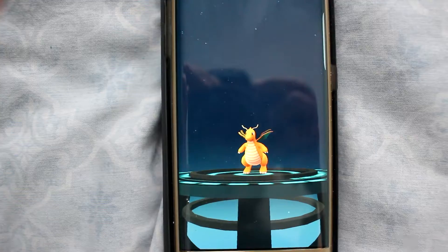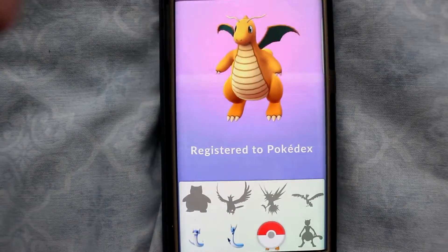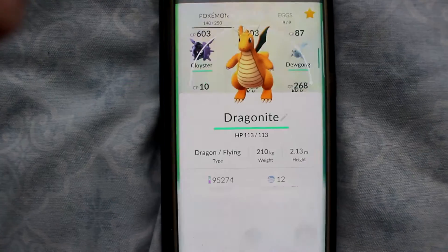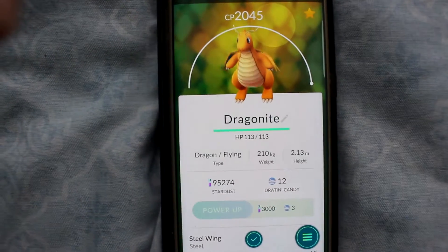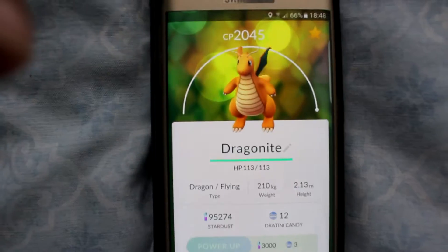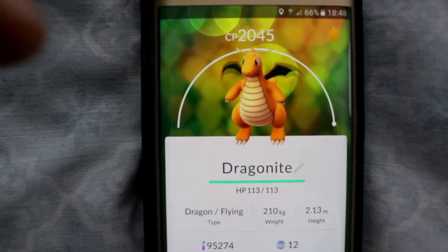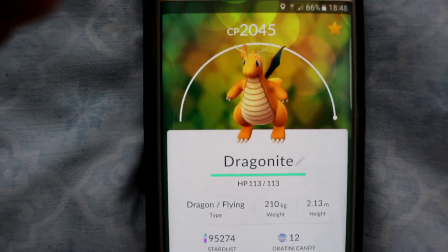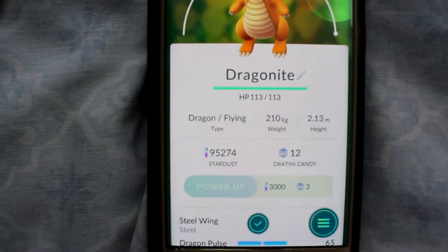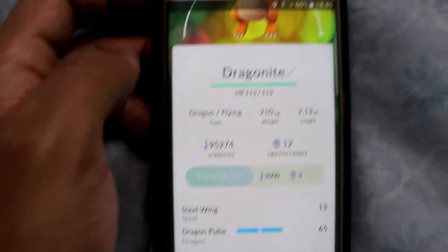Let's see what level that comes out as. It says new Pokemon to the Pokedex — finally got Mew showing up. 2045 — not bad. So that's a CP of 2045 with a HP of 113. It weighs quite a bit — 210 kg, 2.13 height, and I've got 12 Dratini candies left. And it's got Dragon Pulse and Steel Wing 65.